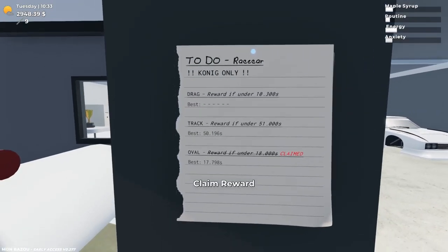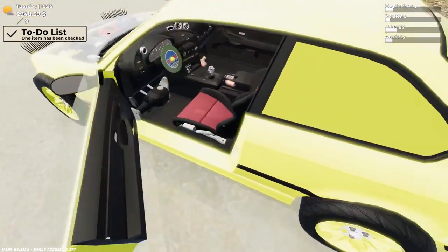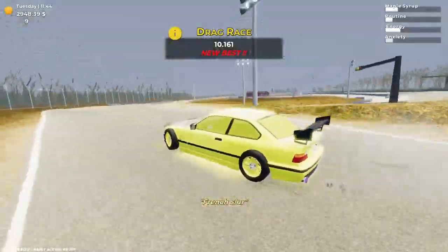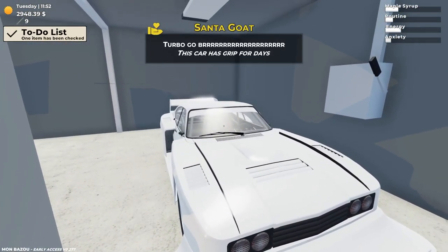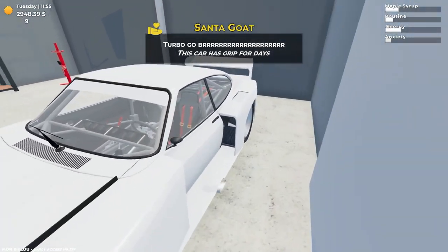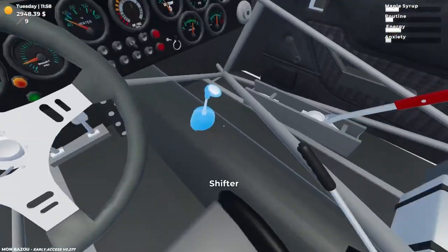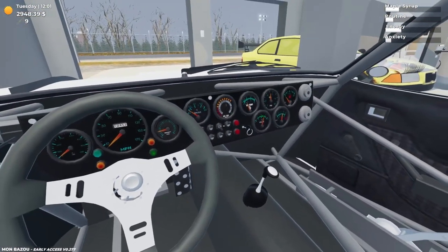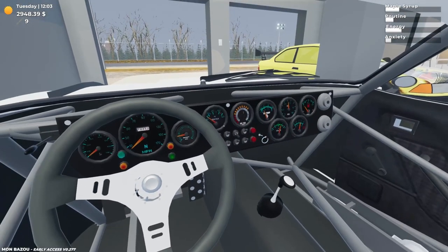I don't have to tune it after all — you can stay ugly and stupid, thank you very much. I still have to do the drag race but that's pretty easy with this car. We got tires! Let's go win a drag race — and we are done. Give me my race car! There we go, turbo go brrr. This car has grip for days with these aerodynamics. That's officially the final car in the game we can get — and probably the coolest one. I don't even know how to turn it on.